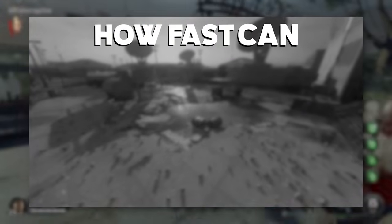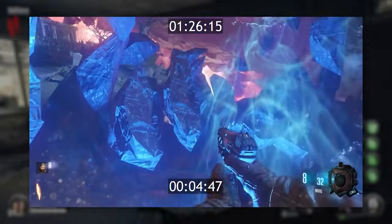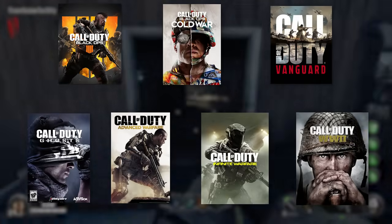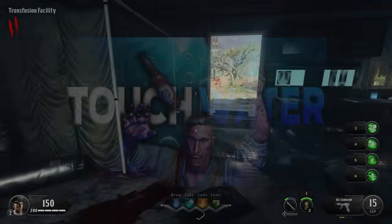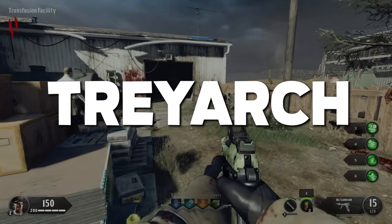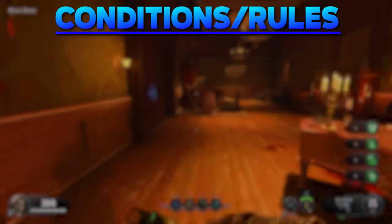In part 1 of this series, I tried to touch water on every Call of Duty Zombies map as fast as possible, from World at War to Black Ops 3. I left out all the zombies games post BO3, as well as all the non-Treyarch zombies games. Part 2, the part you're currently watching, will act as a direct sequel to part 1, with the aim of rectifying that exclusion by exploring all the remaining Treyarch and non-Treyarch games I have yet to cover. Similar to part 1, there will be a few conditions and rules I will attempt to abide by in order to make this more interesting.